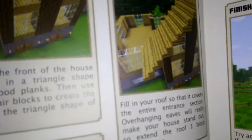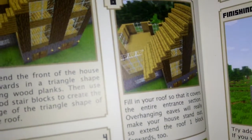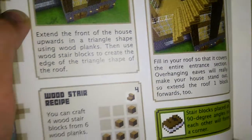This is the roof. Fill in the roof so that it covers the entire entrance section, overhanging with ease, and will really make your house stand out. Extend the roof one block forward.